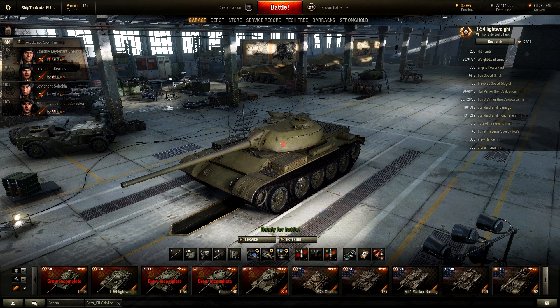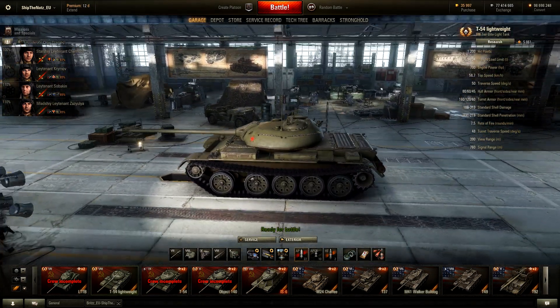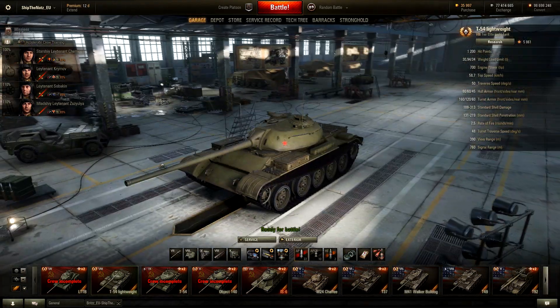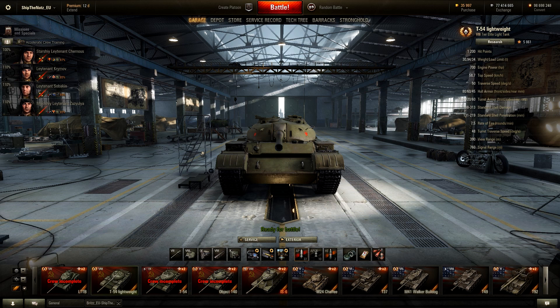This is the T-54 lightweight. To recommend — for sure, I think you're going to have fun in this tank. It is a lot similar to the WC-132, and I know everyone who has the WC-132 enjoys it — and in my eyes, this is even better. I'm going to get one when it comes out and I recommend you do the same. You're going to have some fun in it. Guys, I hope this video was helpful, I hope you learned something, and I hope it made your decision-making a little bit easier. More 9.3 new tank reviews coming up on my channel, so stay tuned. Thank you for watching. Take care.